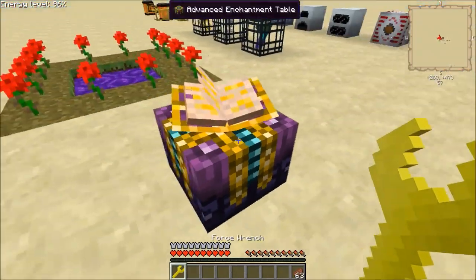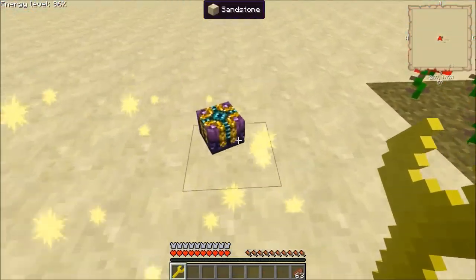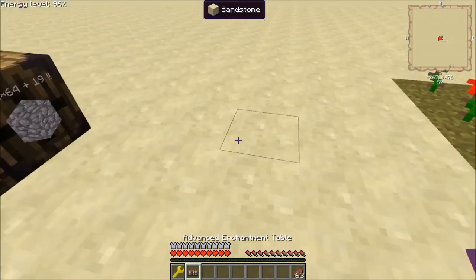Say you upgraded your enchantment table, or maybe you didn't — you just want to move it. You can take it and move along.